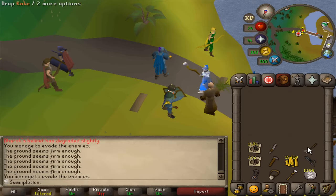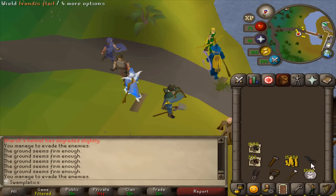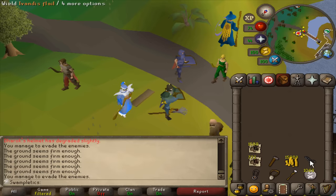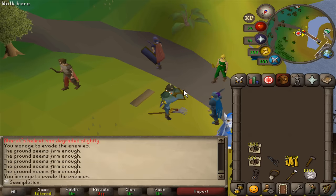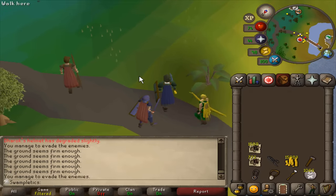A couple hours later, 772 Iron Ore finished, ready to be made into 772 Steel Bars. It's a tiny bit under my estimate, but I figured I'd get some Fletching XP during downtime, so this is what we're rolling with. Step one is completed.